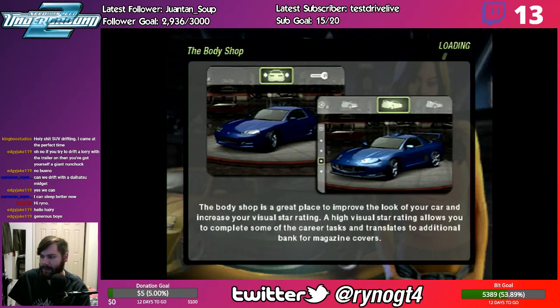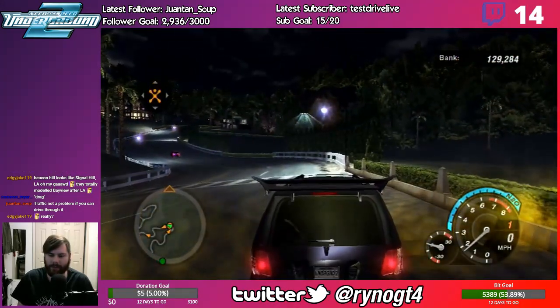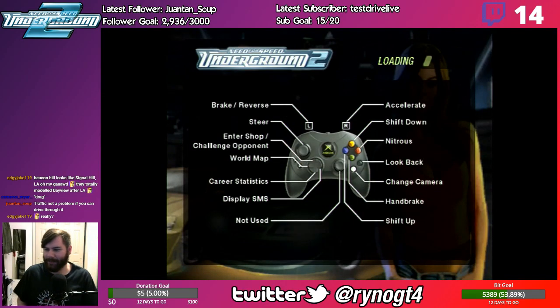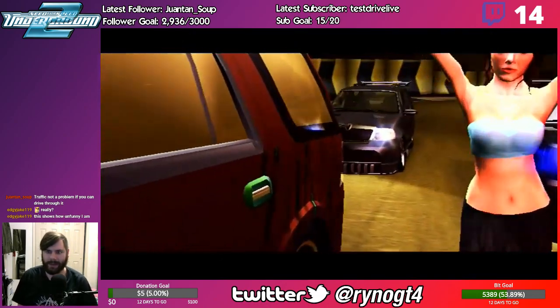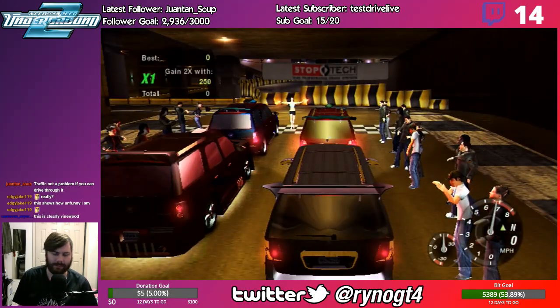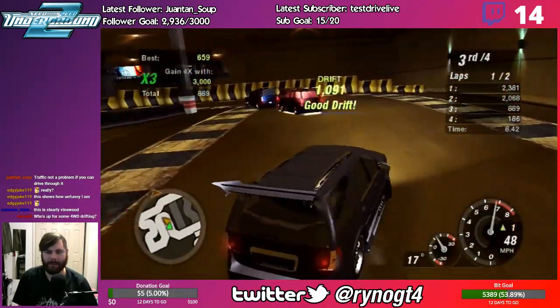So that leaves one more SUV event. We'll get four in this stage as opposed to three in all the previous stages. Let's head up to Jackson Heights for our final SUV event. It's our final SUV race — what are we going to do here? Oh, we're drifting again. That first drift event was baby shit, now we're into the real shit. This is big daddy drifting right here. Here we go — this is going to be an adventure, hopefully I'll be the winner.